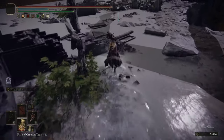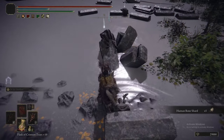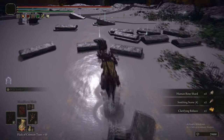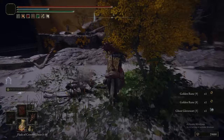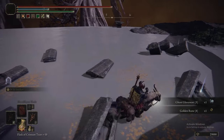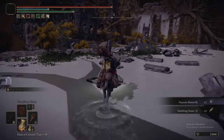We got the map fragment, went to the grace, and now there are items scattered about in this weird debris: a Human Bone Shard, a Smithing Stone 4, Clarifying Boluses, a Golden Rune 9, a Golden Rune 8, a Ghost Glovewort 5, another Golden Rune 8, a Nascent Butterfly, and a Smithing Stone 4. Hopefully you were paying attention - there will be a test.